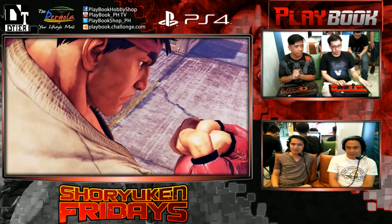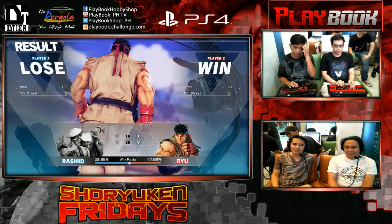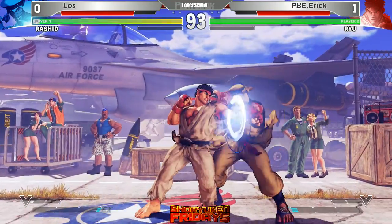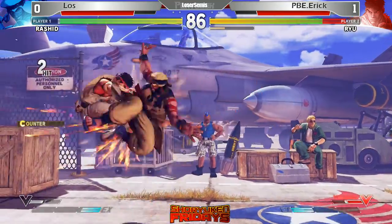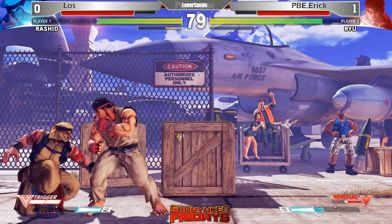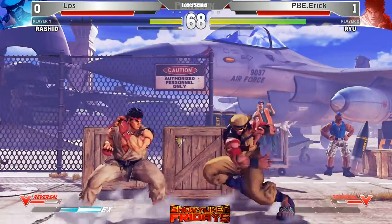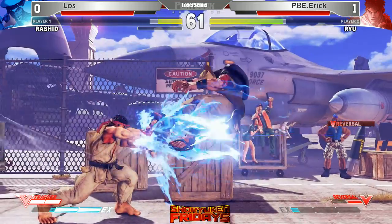Carlos is still gonna stay with Rashid. He has to figure out how to deal with Eric's Ryu. I think Carlos was a Chun-Li player during Street Fighter 4 — I've played Carlos a lot during that time. But what I heard from him is that in this version of Street Fighter, he wants to use something more aggressive, so he decided to use Rashid. One of the things he really likes about Rashid is the relentless pressure he can put on an opponent. Some players still fall for that kind of mix-up with Carlos, even though some of those mix-ups aren't even safe.